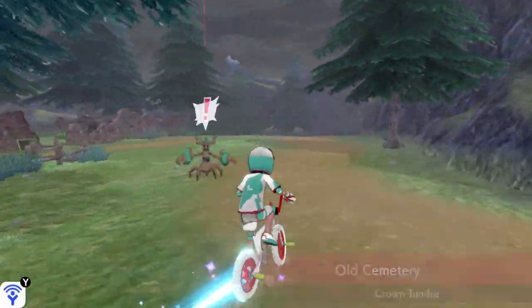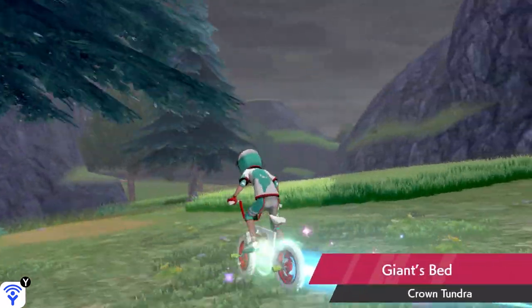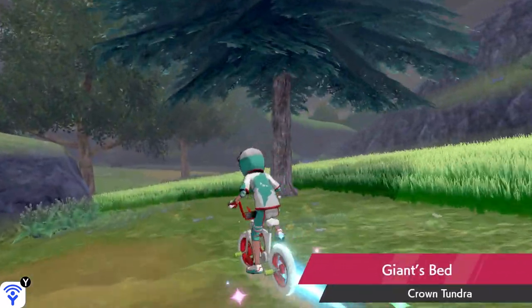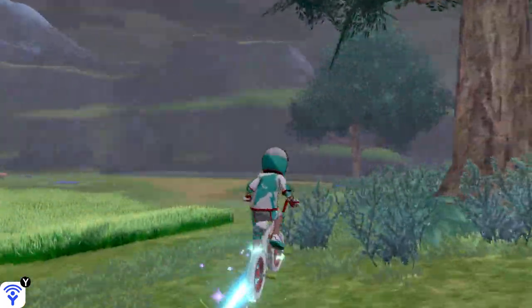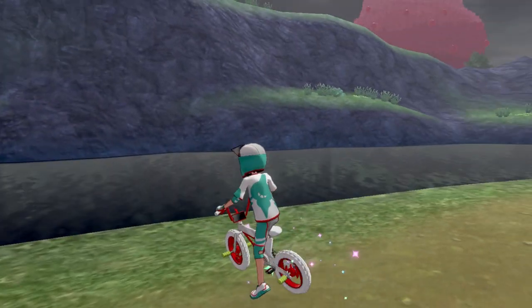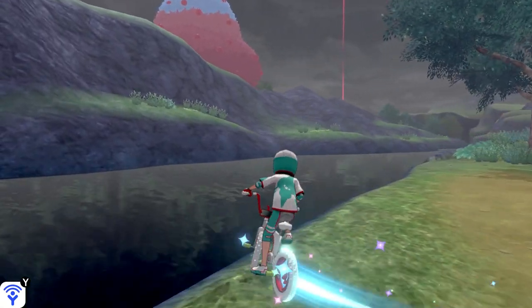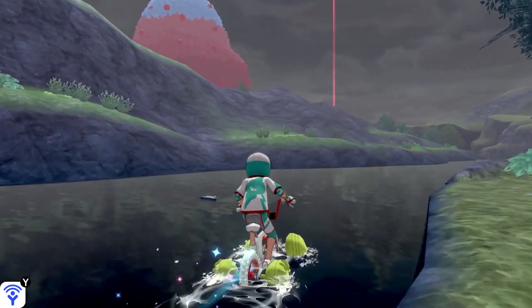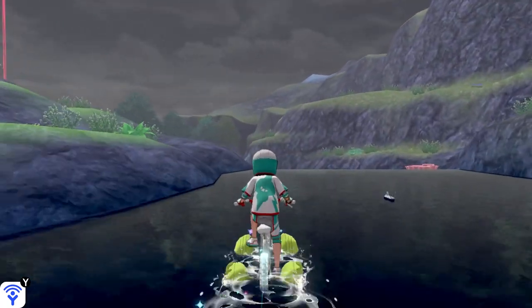So you're going to go down past the old cemetery. Just like I said, just keep going downhill, and again you're going towards the giant tree. I think that means you're going to veer a little more right as you're going downhill. We get to this point right here where there's some water. I think we're in the Giant's Bed still. The areas are a little confusing in the Crown Tundra, but you're going to go into the water here, and again you're going towards that giant tree — so just keep following that. If you're ever lost, just follow the tree.